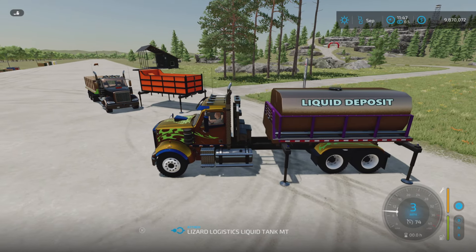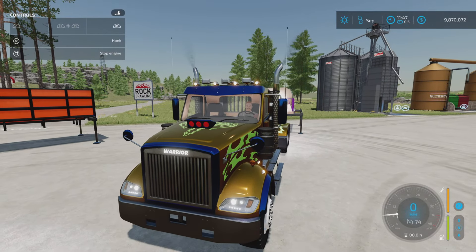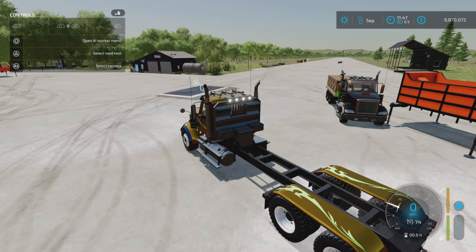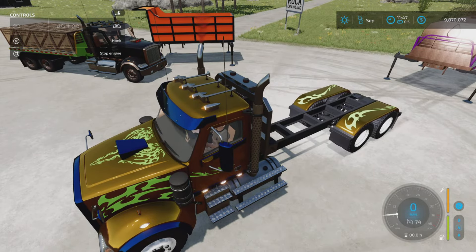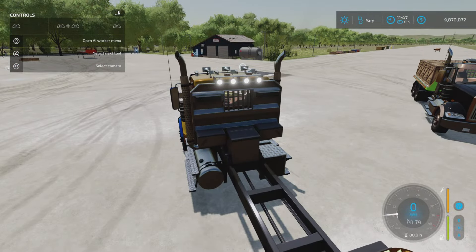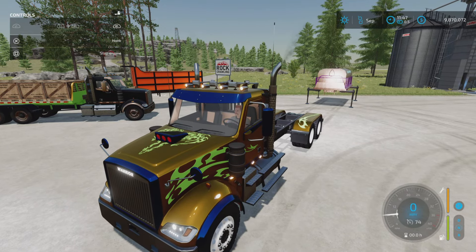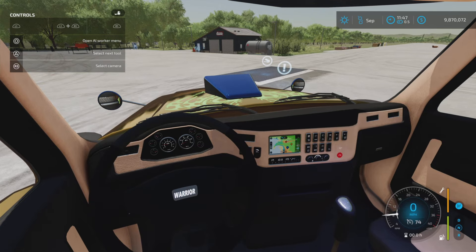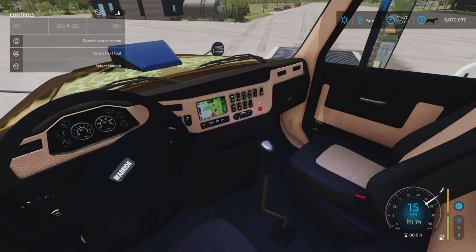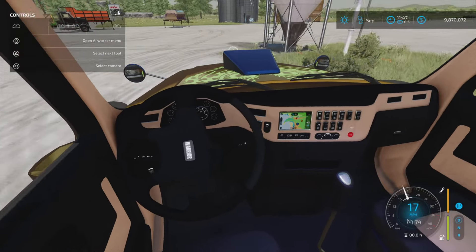Let's detach the attachment for now and look at the vehicle itself. We have lights, and even the little Warrior emblem lights up, which is neat. We have beacons - they're on and off, though the beacons themselves don't flash, which is a little odd. We have a horn. Using L1 and right stick up and down you can open and close the doors - they both simultaneously open or close. It is not a standard transmission - it's a CVT, so the shifter won't move.